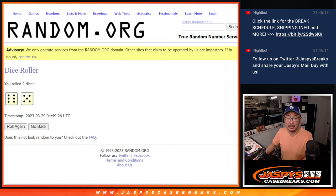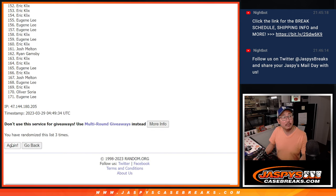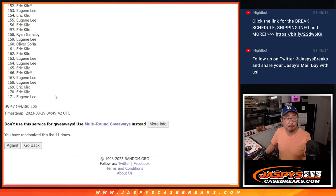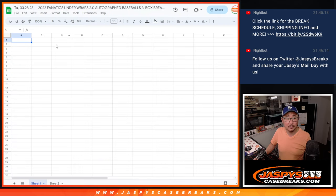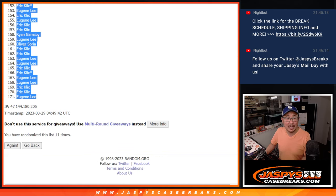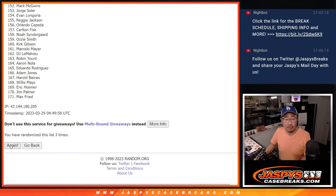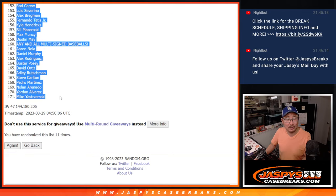Six and a five — eleven times for names and players. After eleven, we got Josh all the way down to Eugene. That's six and a five — eleven times for the players as well. After eleven times, we got Juan Marichal down to Mike Yastrzemski.